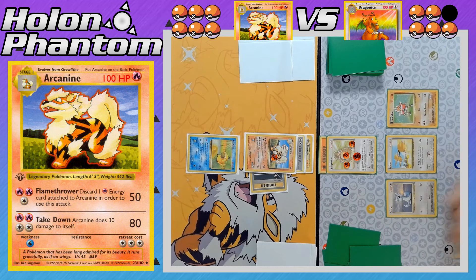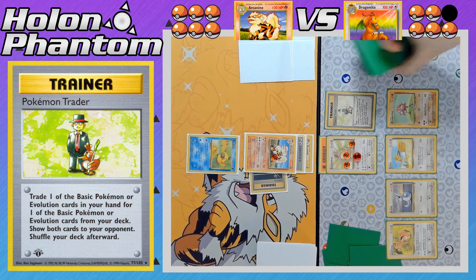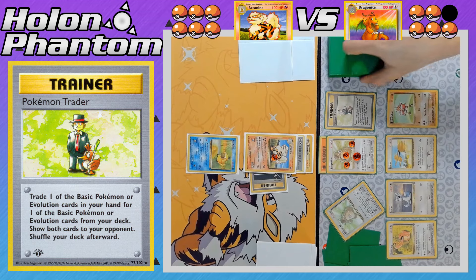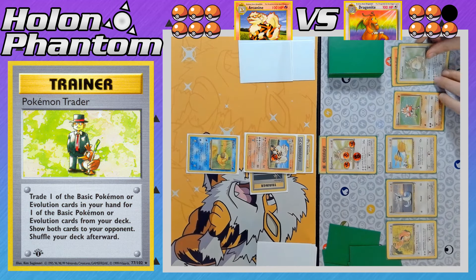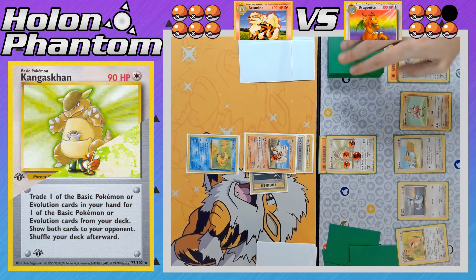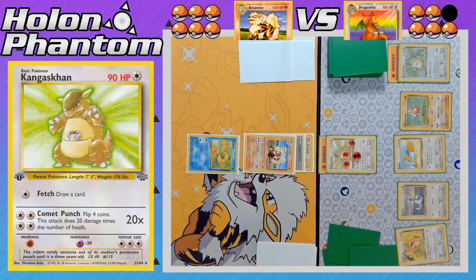That's a huge turn for the Arcanine side. Now over to the Dragonite side — a Lickitung comes down onto the bench, followed by the Pokémon Trader card, swapping a Dratini from the hand for any Pokémon from the deck. It's going to be a second Kangaskhan. Looks like the player is going to be trying to draw more cards with Kangaskhan's Fetch attack. Kangaskhan comes down with a full bench, gets a Fighting Energy, and uses Fetch to draw another card.